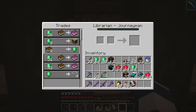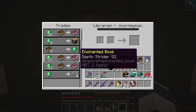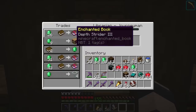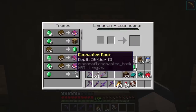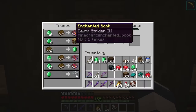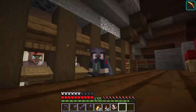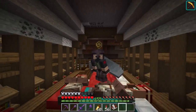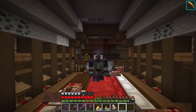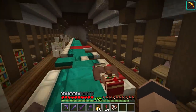While doing this project I came across a couple things I found interesting. Number one — I had no idea, but apparently you can get the same book trade from the same villager multiple times. We got two Depth Strider III trades from the same villager! You can get up to four enchanted book trades from a villager if you're lucky, and theoretically four of the exact same book trade if you're astronomically lucky.